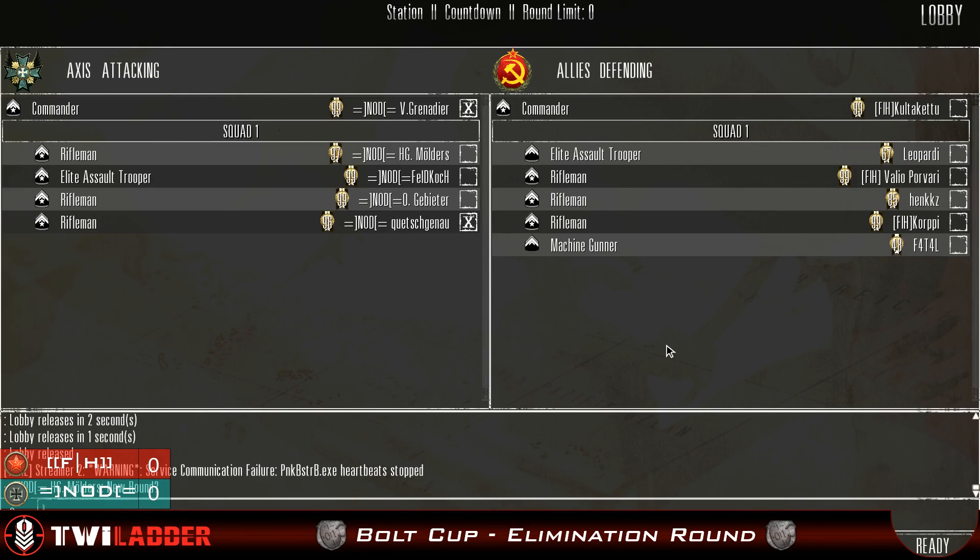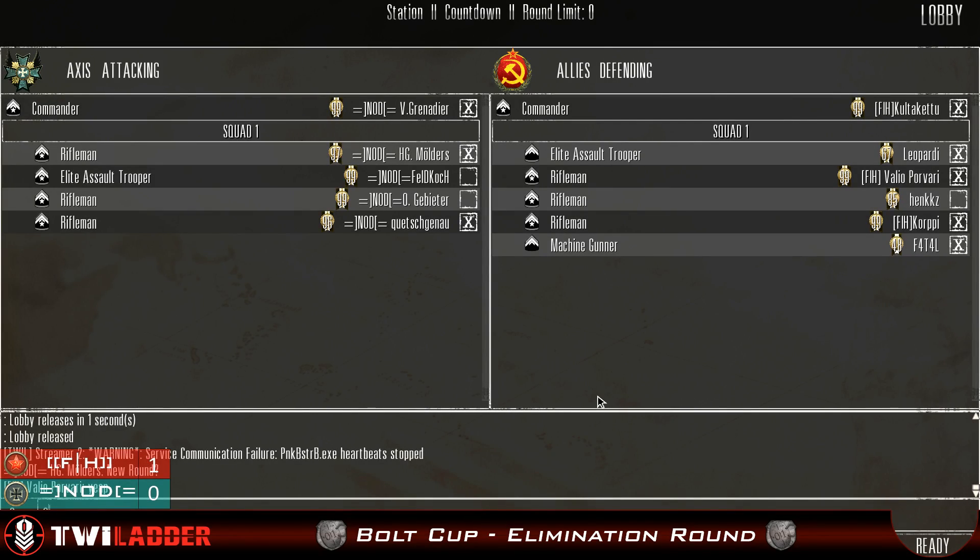Forgotten Honor already have a victory point while NOD are still on zero. We've got a bit of technical issues — the stream is a little bit laggy, trying to sort that out. Interestingly, you can't really talk about their outfit selection — I think both sides need to use smoke more. They're really just rushing in the open without cover, and that's not paying off for NOD at all. Wasting units.